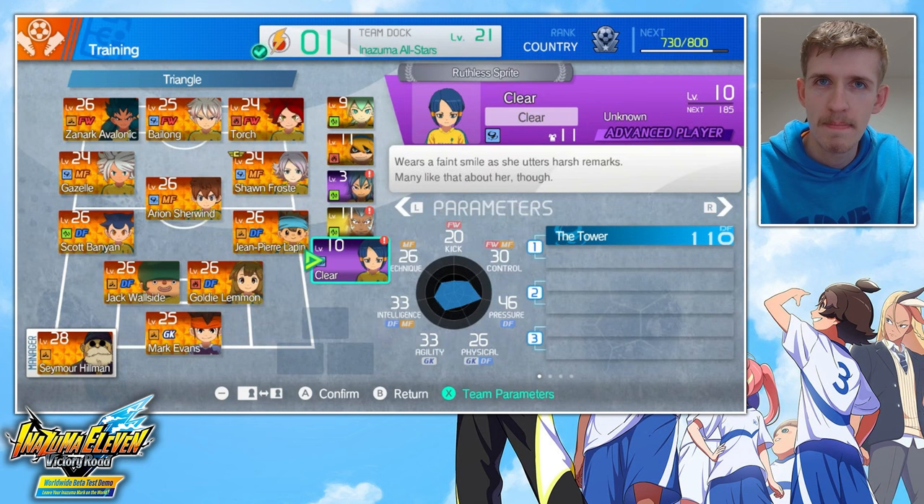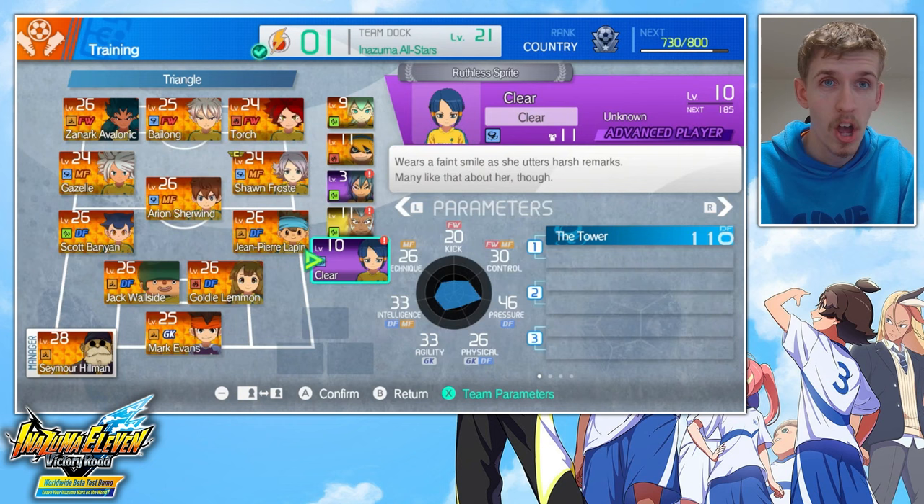And finally, let's talk about the actual best goalkeeping option in the game — Clea. That's a joke. Clea is not a particularly great goalkeeper, though she does get Wormhole. What Clea actually is, is a really good defender. She has one of the highest pressure stats in the game and one of the highest intelligence stats in the game, both of which are crucial for defenders to have. On top of that, she gets The Tower, which is a great shot block — and we've already talked about how important shot blocks are.